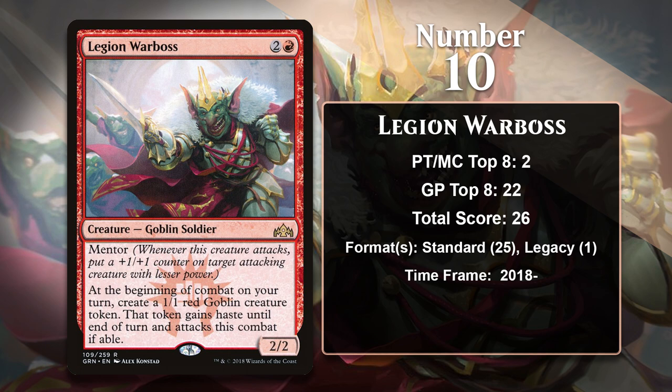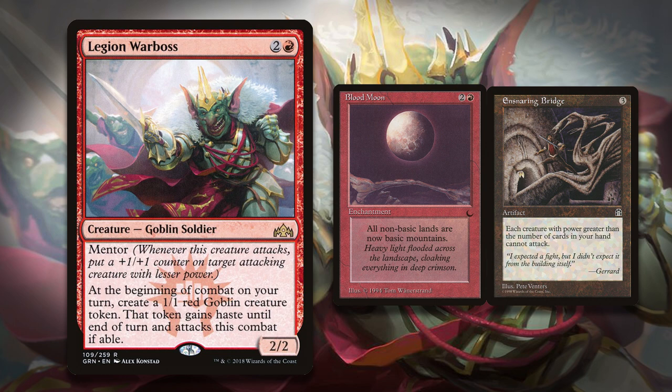The Warboss can be nice in the mirror as a source of damage that you only have to commit mana to once, but keeps adding to the board anyway, so it can really help you gain an advantage against your opponent. The Warboss also already has 1 point in Legacy where it's been featured in mono-red prison decks, where it serves as a win condition. These decks lock the opponent out of doing most things with cards like Blood Moon and Ensnaring Bridge — the Warboss and his tokens can usually attack every turn, but nothing else can. The Warboss still has some time in Standard, and the fact it has already been played in Legacy is a good sign that it will continue to gain more points going forward.